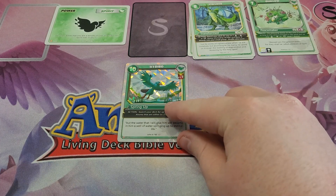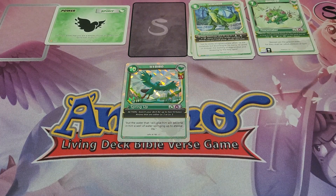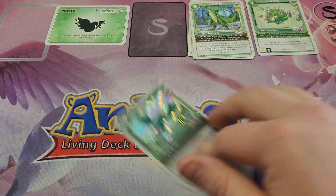Next up, we have Hybrid Level 3. Hybrid Level 3 is a 2 for 10, and oftentimes we attach Myr to him to make him a 1 for 10. His action is: search your deck for up to 2 Virtuous Anemo that are either Level 2 or Level 3. So he's more like a support card with his action, but he is a 2 for 10, so he is great value.